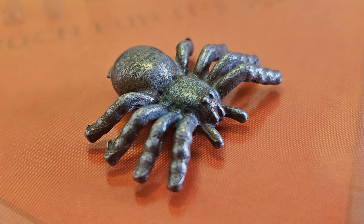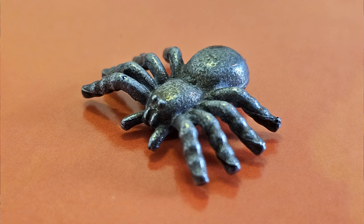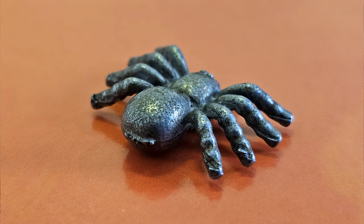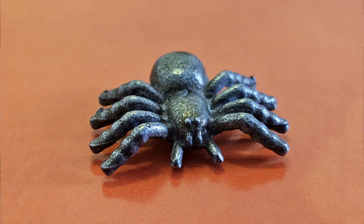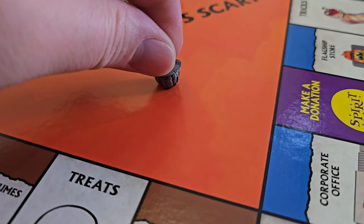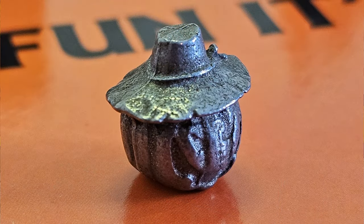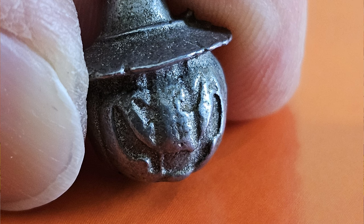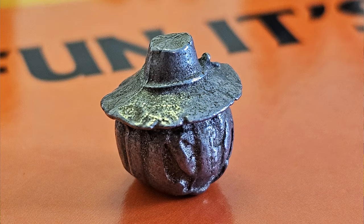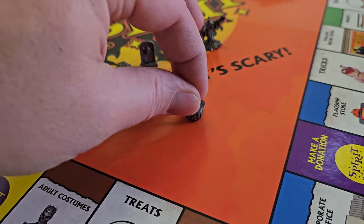Next up we have the jumping spider — I'm not sure if he's actually called the jumping spider but we're going to call him that because he's so awesome. I was able to really zoom in and get great shots of each side, the back, and his face. Next up is the scarecrow pumpkin — pretty awesome looking as well. I got a good picture of his face zoomed in, a good picture of the back, and I love his hat — kind of jagged, just like a real scarecrow.